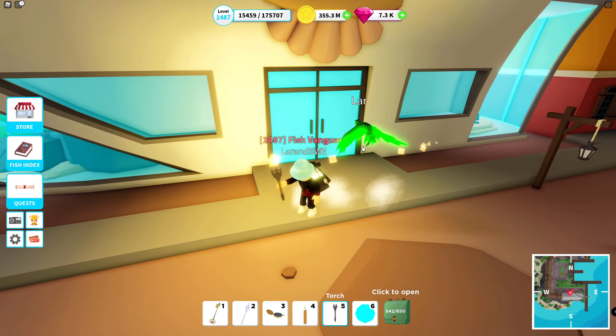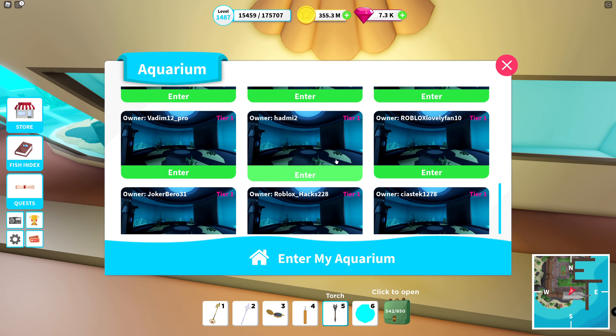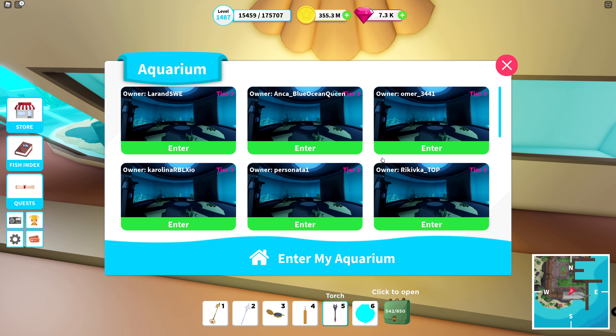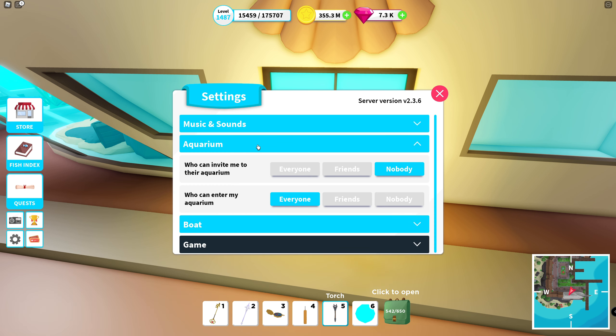When you are entering the aquarium you will see this interface. Up in the top left corner you always have your own aquarium — it also shows what tier the aquarium is. Down at the bottom, if you don't choose the one up in the left corner, you can always enter your own aquarium down here. If you have someone that is a friend on the server, you can enter them directly just by pressing here, and they are always listed at the top.